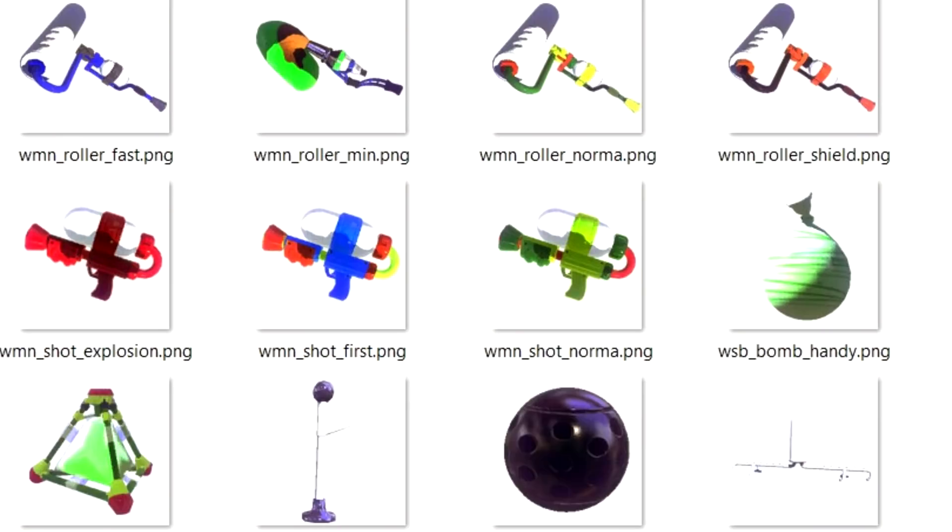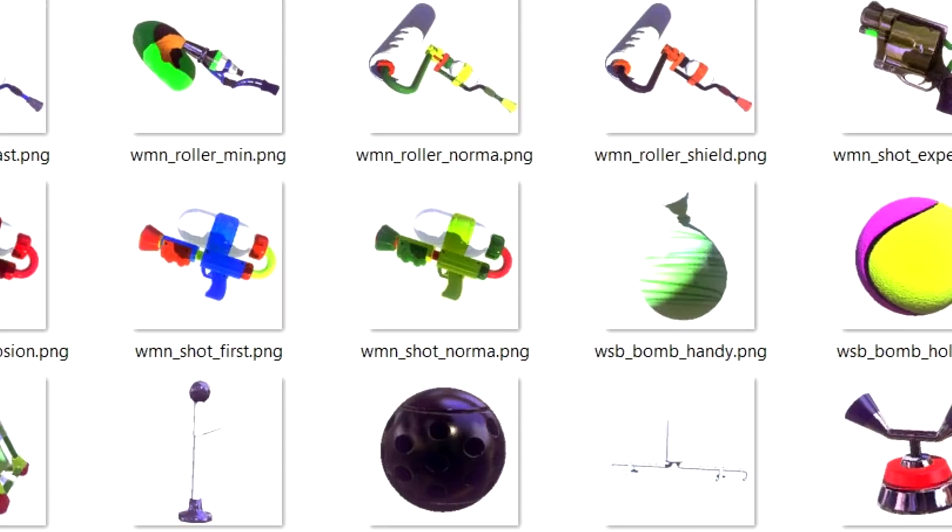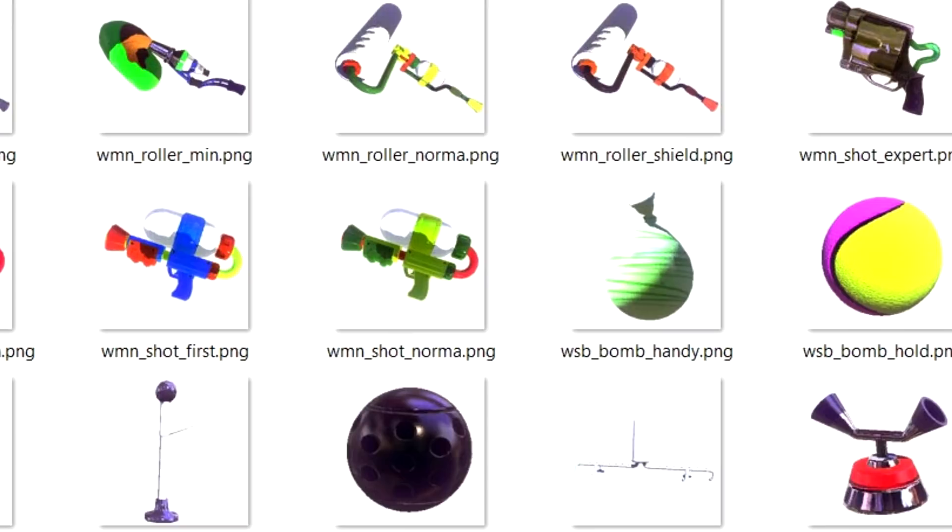Splatoon Early Content found in Super Mario Maker. Found within the files of Super Mario Maker through data mining, various beta elements from Splatoon were found. You can find many pieces of gear, weapons, and even special weapons within these files. Some look extremely different from what they would end up looking like in the final version.